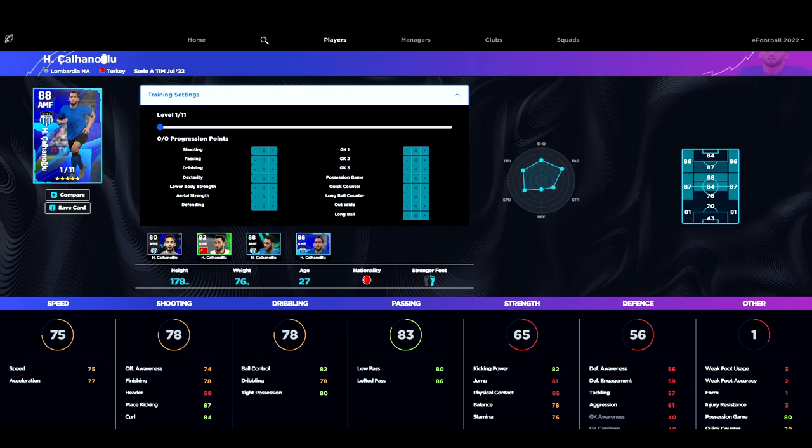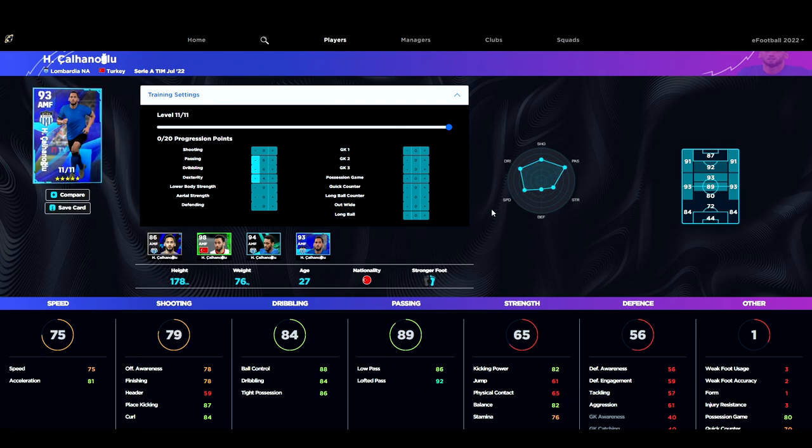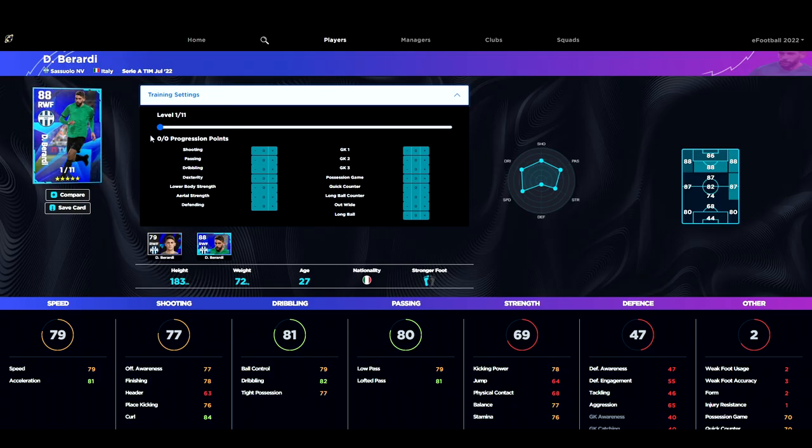Next we've got Calhanoglu — sorry if I'm mispronouncing his name. He's got 11 levels going up to 22 progression points. He's not the fastest, but if you're playing him as an Iniesta-type player in the hole, we just boost his acceleration to 80, leave his speed as is, and bring his passing up to 91 lofted and 85 low pass. We also bring up his dribbling for tight control. He's a 93 overall AMF, but a lot of cheaper players are going to outperform him. His normal card is 120,000 GP.